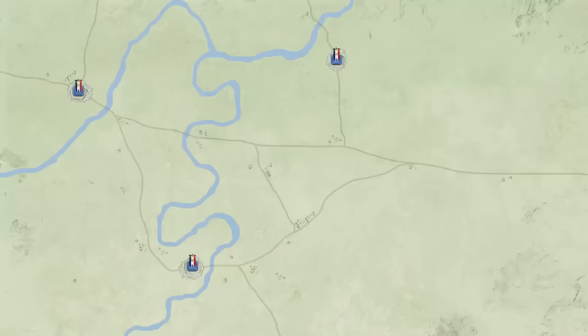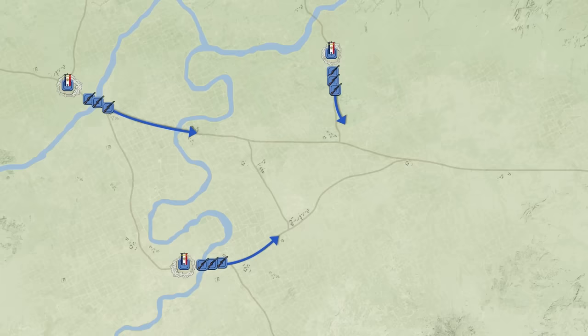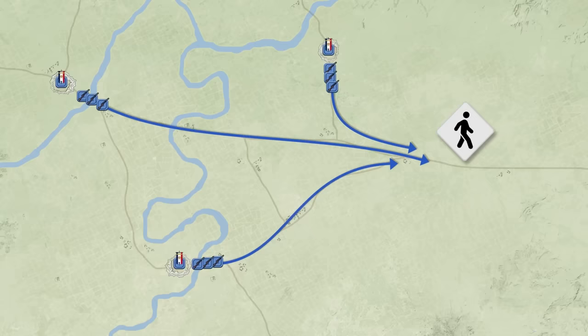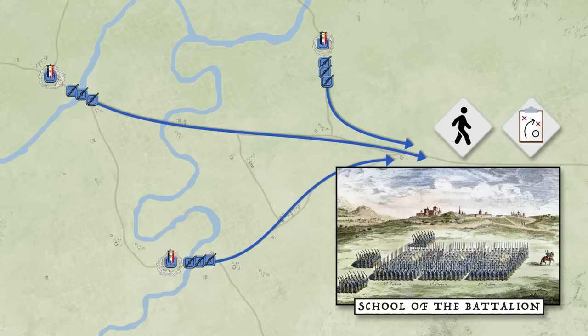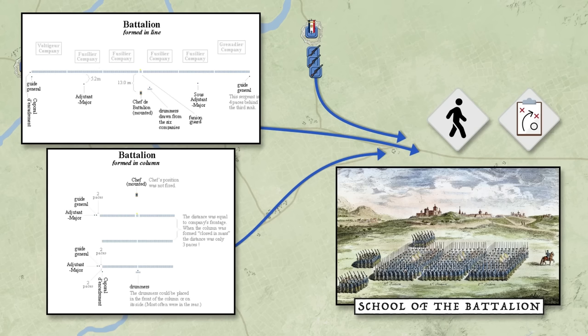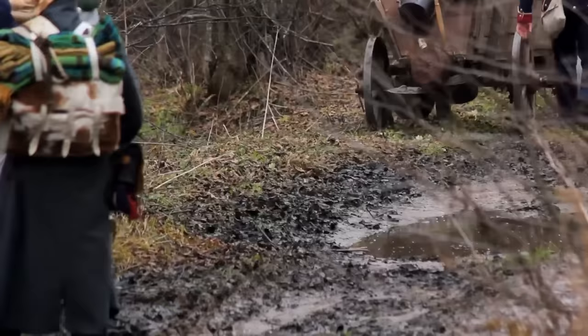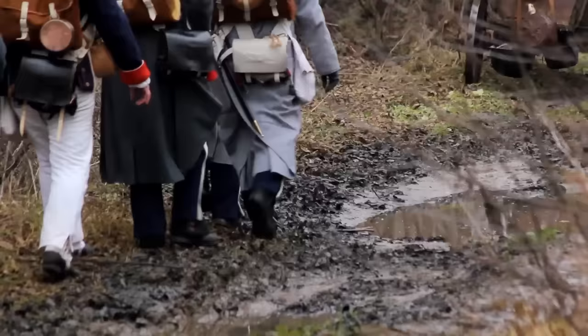Once sufficiently trained, or when the need at the front became sufficiently dire, depot companies of different regiments would assemble into march battalions to depart for the war battalions to which they were assigned. At the end of their daily marches, training continued as they honed their drill in the School of the Battalion — the main tactical unit of the Napoleonic Wars. Key manoeuvres included changing front, forming battalion lines, squares, and columns of divisions, and transitioning between formations. This was the beginning of a long trek across Europe to the embattled frontiers of the Empire — a trek many would not survive, and from which even fewer ever returned.